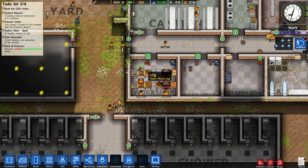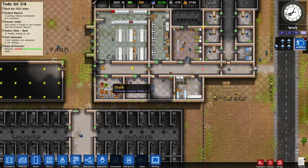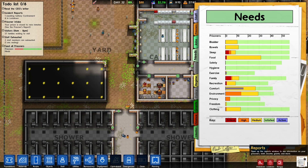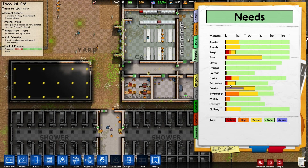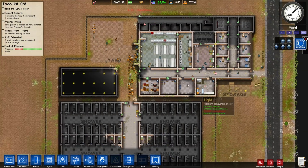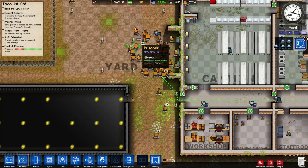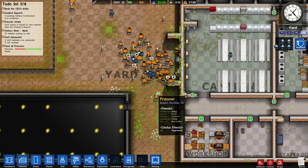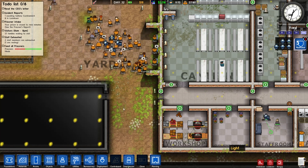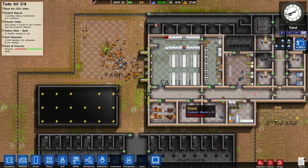We've got some logs there as well now — so we've got some logs from the dismantled trees. We'll actually be able to make some wood and sell that. Is the danger level really that low? This is so confusing for me. I suspect something's broken. The day is going so smoothly that I have to assume something is broken — it can't possibly be good management for the prison.